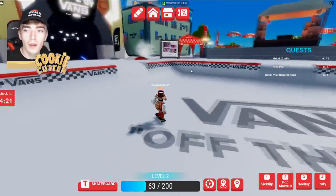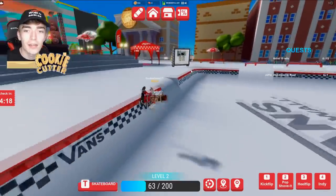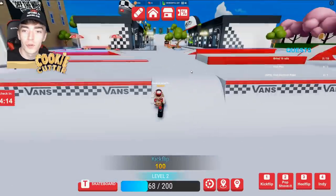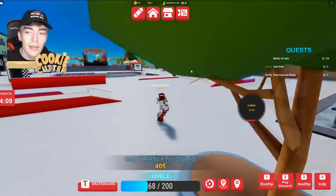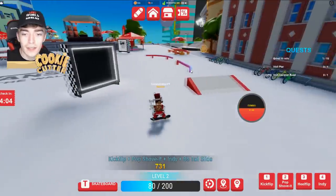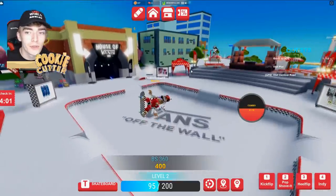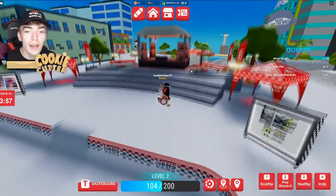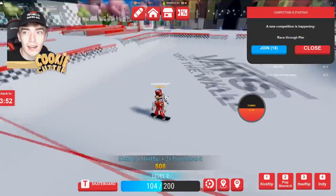Here's the area where you can go and do tricks. Press number one to do a kickflip, number four for an indie, number three is a heelflip, and two is a pop shove-it. So basically a bunch of different tricks where you can do combos. The more tricks you do, the higher your combo and the more points you get, and obviously with points you'll be able to get these items that will stay on your avatar forever, which is very cool.